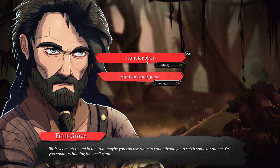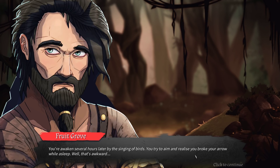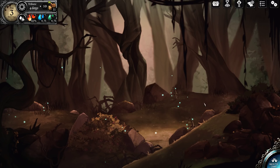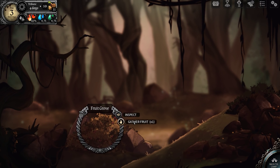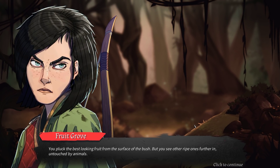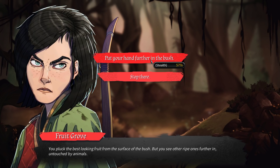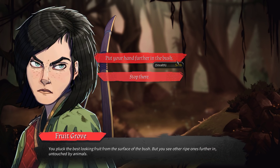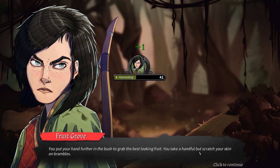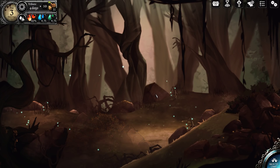Hunt for birds - 72% chance. You hide in the bushes waiting for the birds to come and pick the fruits. You awaken several hours later by the singing of birds, try to aim, and realize you broke an arrow while asleep. Well, that's awkward, but at least fatigue went down. Let's gather fruit instead. You pluck the best looking fruit - there's more ripe fruit further in. Put your hand further in the bush with stealth at 57%. Something's going to bite me but I'm going to do it anyway. Got more fresh fruit and cola nuts, with a little injury.